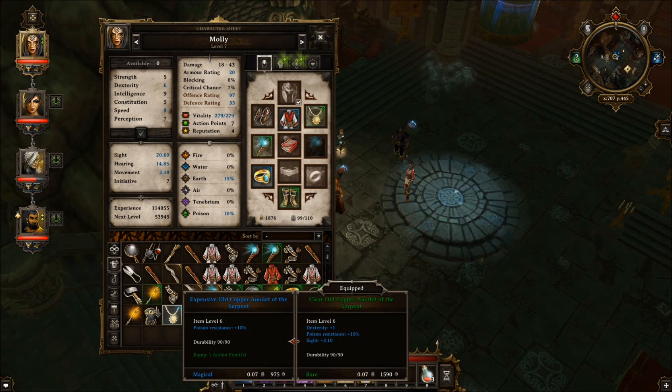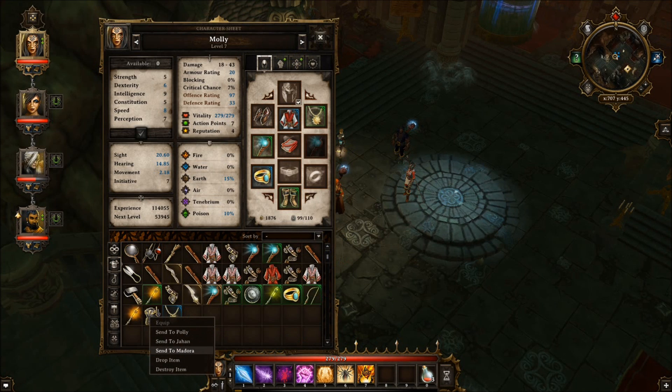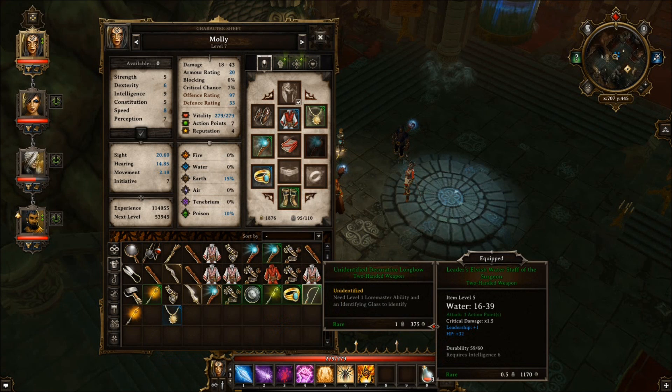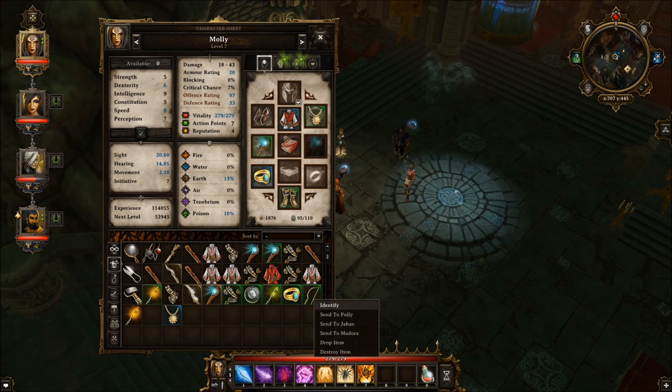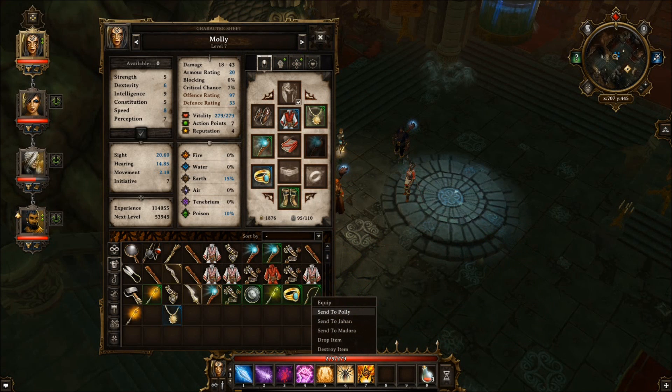Poison resistance plus 10. I don't know what that'll be. Armor of 28 — we're gonna give that to Madonna. This is an unidentified thing. What's this? I need to sell a lot more shit. That'll go to Polly, because even though she doesn't use them, she holds onto them — the bows and whatnot.